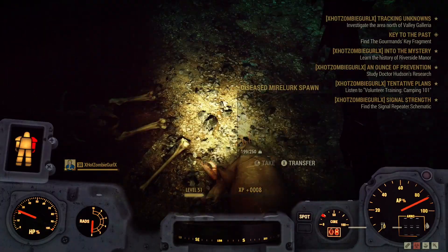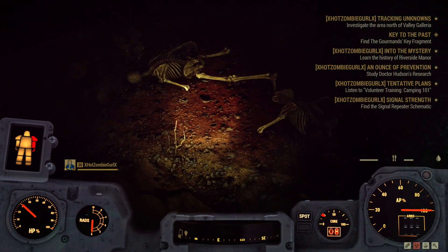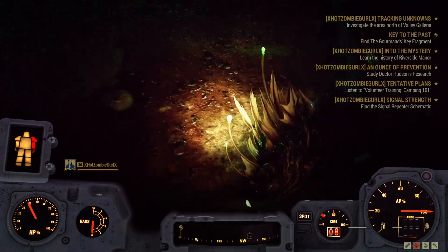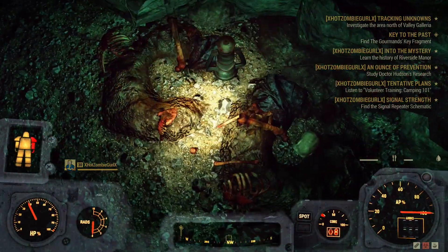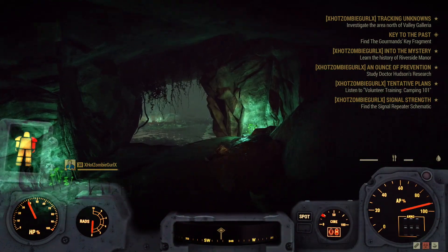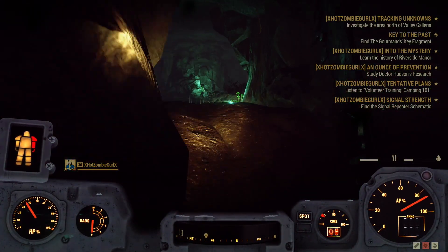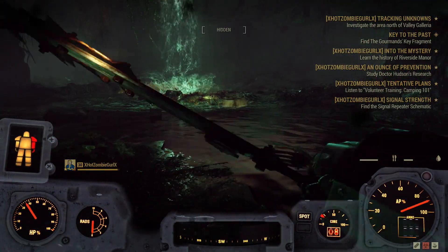You want to get to the end and clear all the enemies out. You'll be led here by the Key to the Past quest, or you could just find it on your own. Pretty cool quest, but you can just walk here. I recommend coming at a high level so the grenade launcher will scale to your level — you don't want to come here at like level 10 and get a low-leveled automatic grenade launcher.